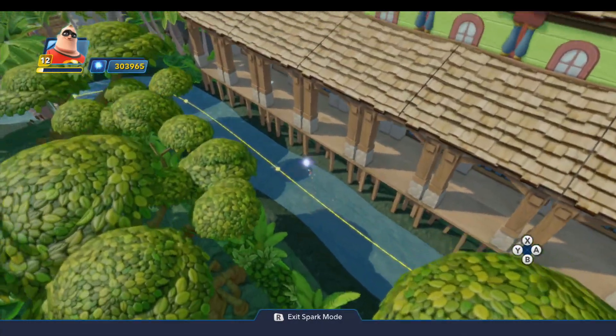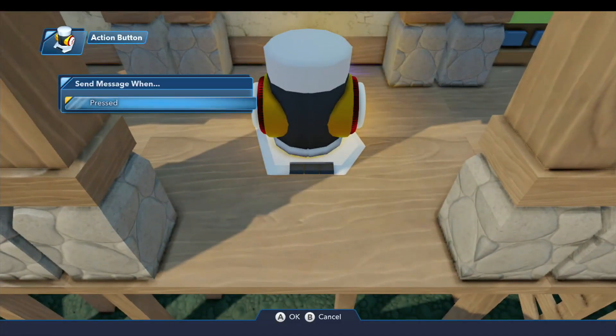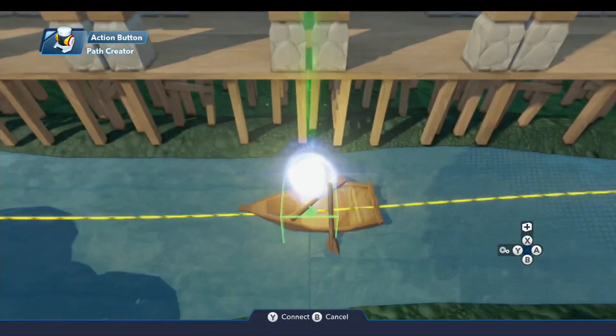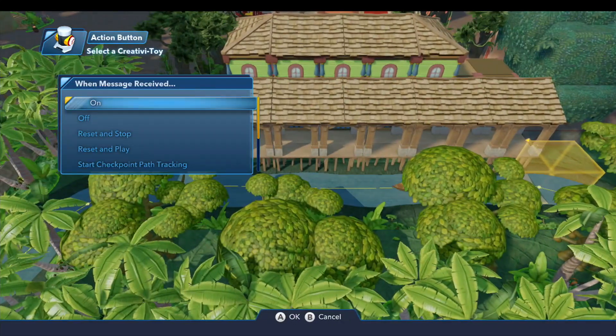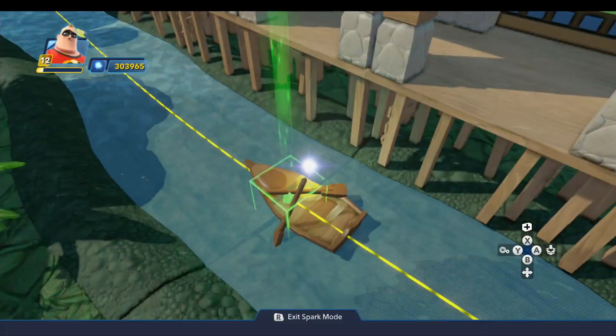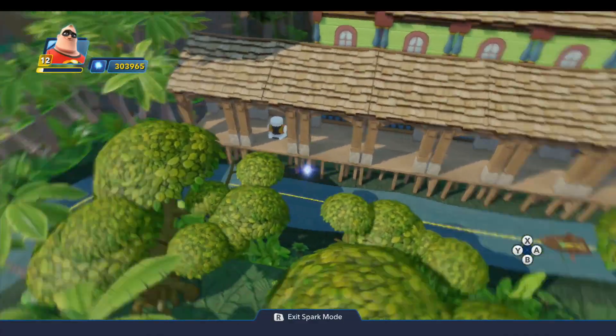To get that started it's just a simple logic connection on the button — a new logic connection when pressed. We come over to our path creator and do a reset and play. And that starts the boat. Then you can wait for it to come along and jump on it.